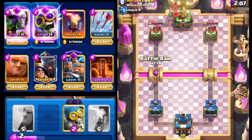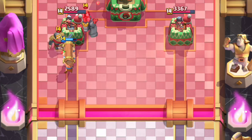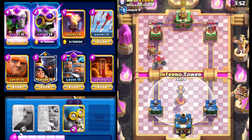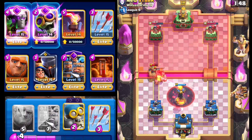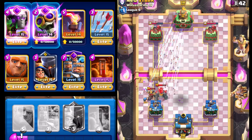Our opponent's going to go with the Golem, so let's go Battle Ram immediately at the Bridge, see if we can force something out early. Our opponent definitely didn't want to go with the Knight. Let's get an Inferno Tower going right here — I think it makes sense to play it on this tile. We're going to go with the Bomber here, and we're going to Arrows this down.